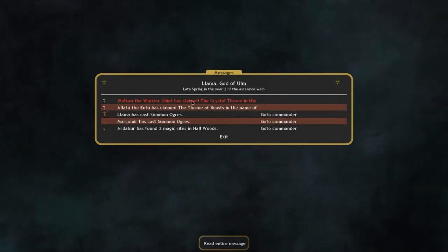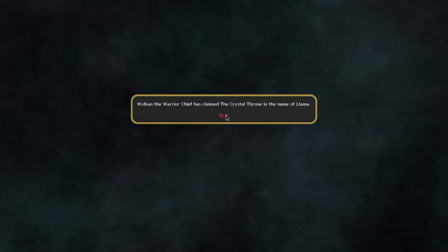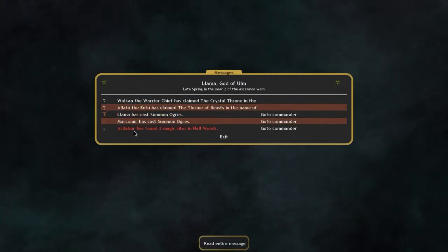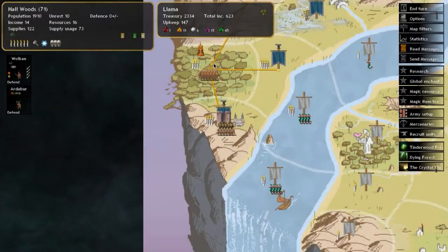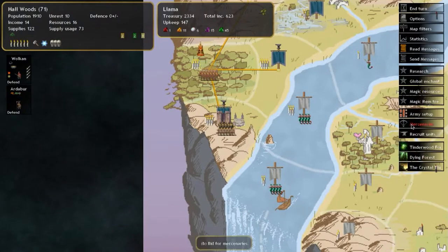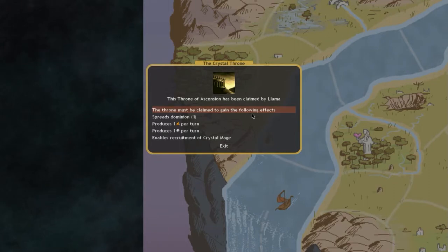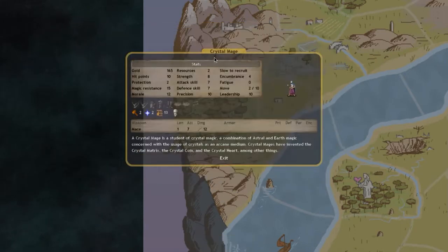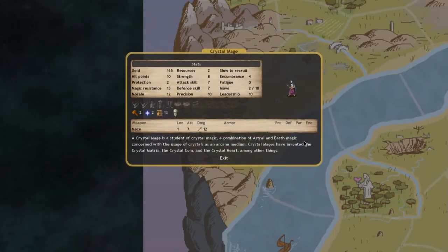We'll claim the crystal throne — not the throne of beasts, that's a different nation. Two magic sites were found: one producing nature and fire gems, and one at the crystal throne producing death and nature gems. The crystal throne, when claimed, spreads dominion, produces one earth and one astral gem, and enables recruitment of crystal mages.